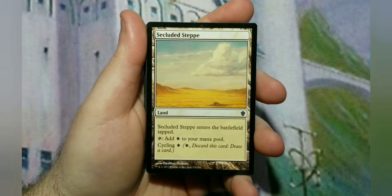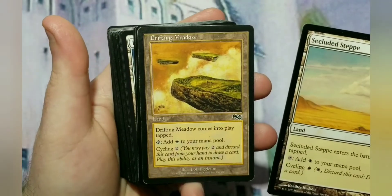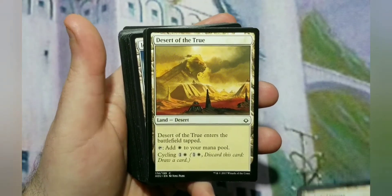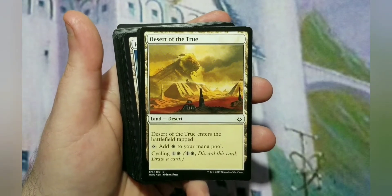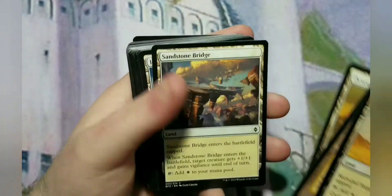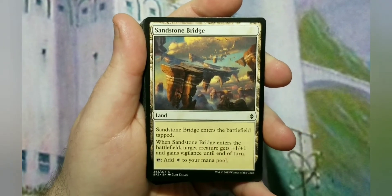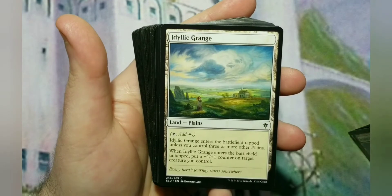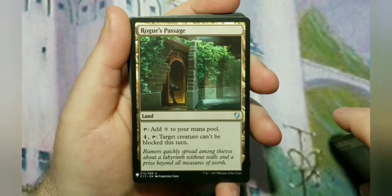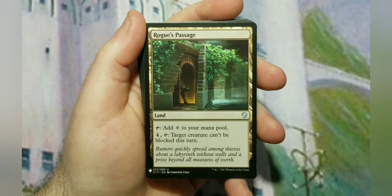So we start with the lands like I always do. It's mono-white, so as much mono-white good stuff as I can find. We go with cycling lands for the white, so Secluded Steppe, Drifting Meadow, and Desert of the True, because bad draws later — if you can get rid of land draws when you don't need it. Sandstone Bridge is always good to have, the ability to buff your creatures and give them vigilance, especially when they have double strike. Idyllic Grange — giving them a buff just by playing a land is always good with double strike. Rogue's Passage: I mentioned that we're going to try to get a commander damage win out of it, and Rogue's Passage will help guide you there.